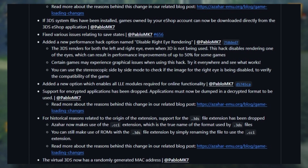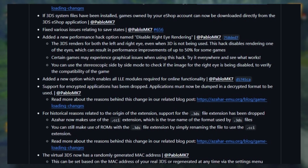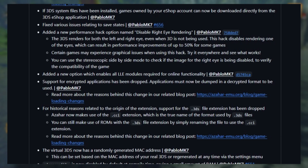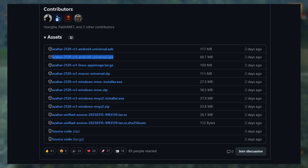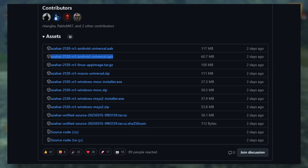Also, for games with the .3DS file extension, for it to be detected and work, simply rename the file extension to .cci. To download, just choose the Azahara 2.20 RC1 Android Universal .apk file.